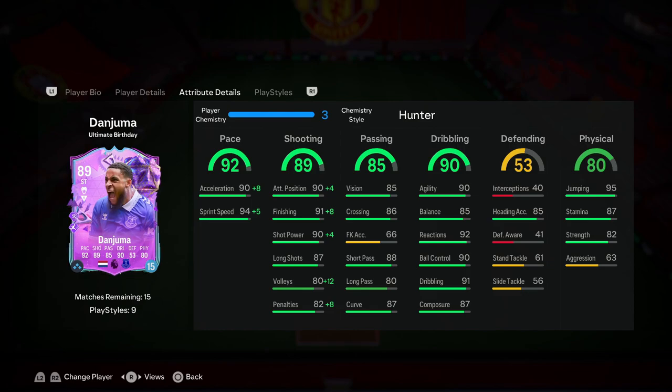He also gets a nice plus four to shot power, complementing his already great finishing. On the pace side, the Hunter gives a plus eight to acceleration and a plus five to sprint speed, bringing acceleration from 90 to 98 and sprint speed from 94 all the way up to 99. Whenever you can make a player as quick as possible that's always a bonus, and with those upgrades I expect this guy to feel absolutely rapid.